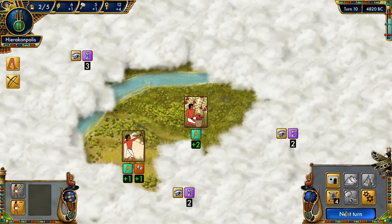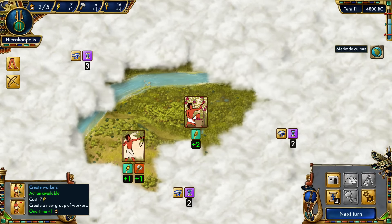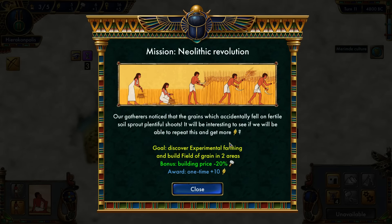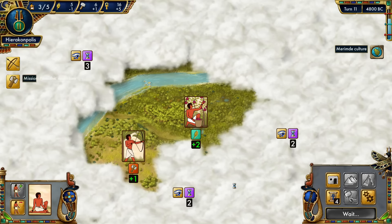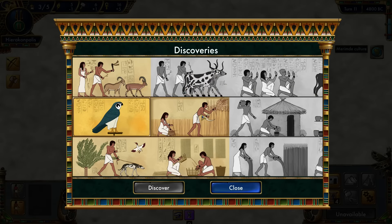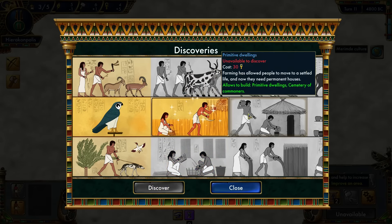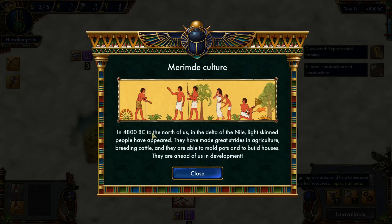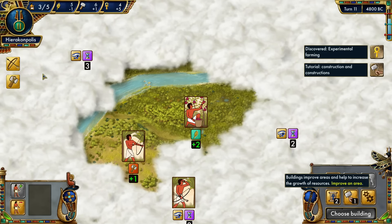Let's keep going forward until I get some more workers. It'll cost seven so I'll have access to them next turn. Now there's a new mission: discover experimental farming and build a field of grain in two areas. So we can do experimental farming — it costs 12 and we have 16. There's also something called the Meridae culture to the north and they're overtaking me in terms of development.